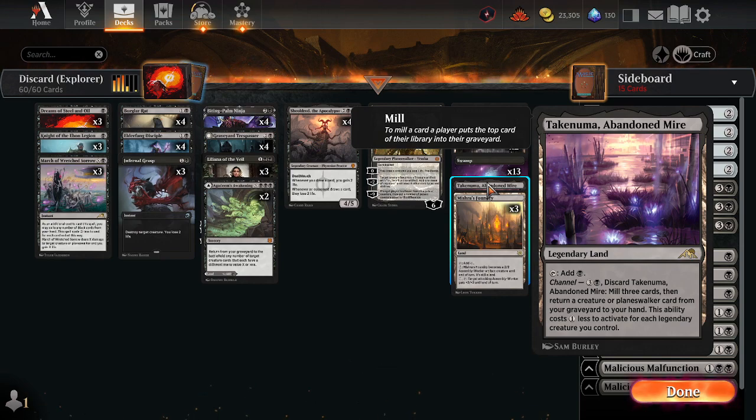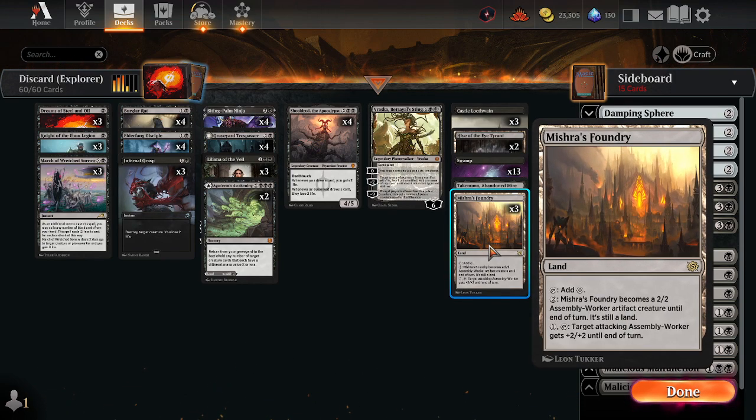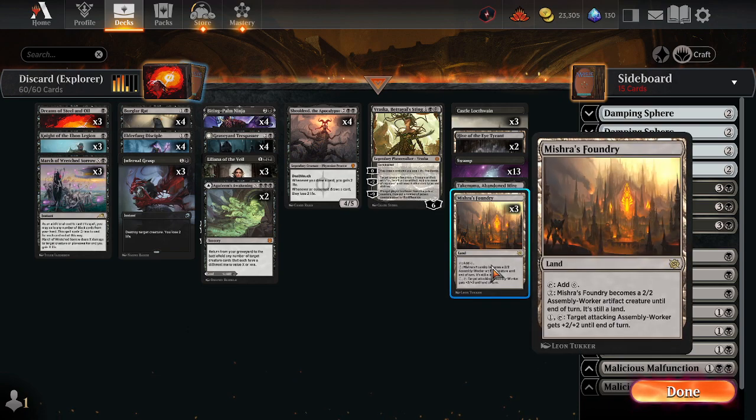Takenuma for additional utility. And we are running Mishra's Foundry as our creature land over Mutavault. Mishra's Foundry can become a 4/4 attacking if you have two of them chained together, which can be a formidable threat for your opponent.